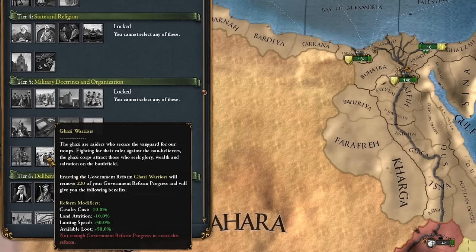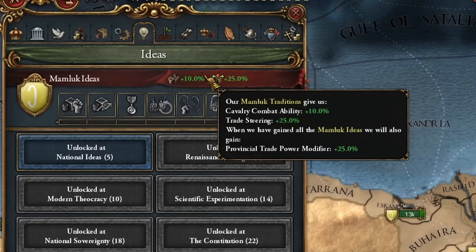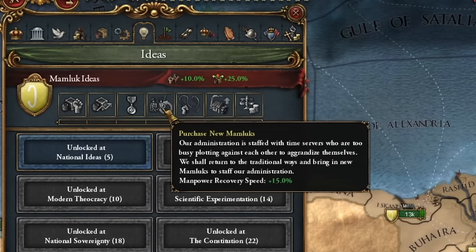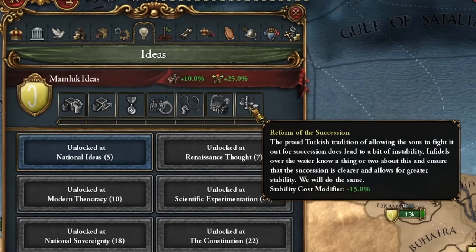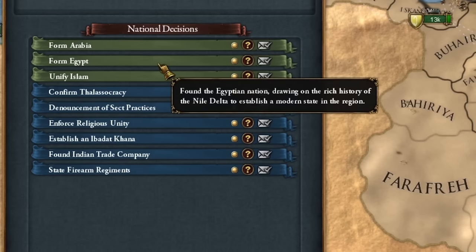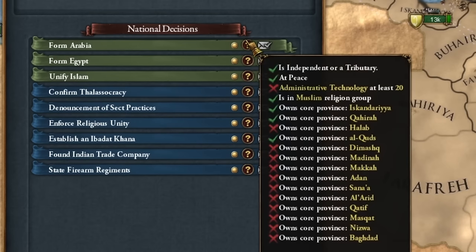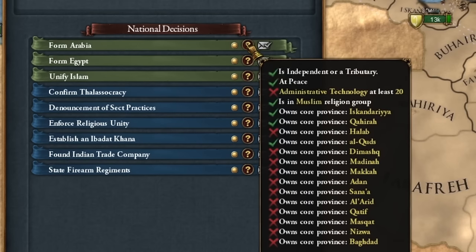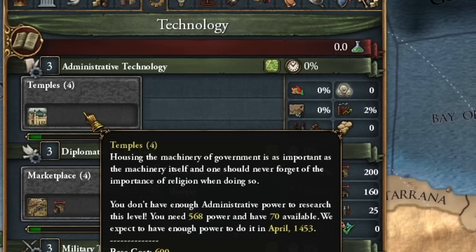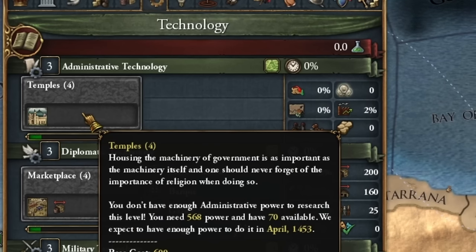Look at Ghazi warriors under the Mamluk cavalry. Looking at our ideas, nothing has changed in the basic ideas. But I know our ideas will change a lot depending on the path we take later, because with Mamluks we can form Arabia or Egypt or remain Mamluks. And from missions, we can get rid of this modifier that occupies us until Administrative Technology Level 20. Currently we are at the third level - that's a long time.